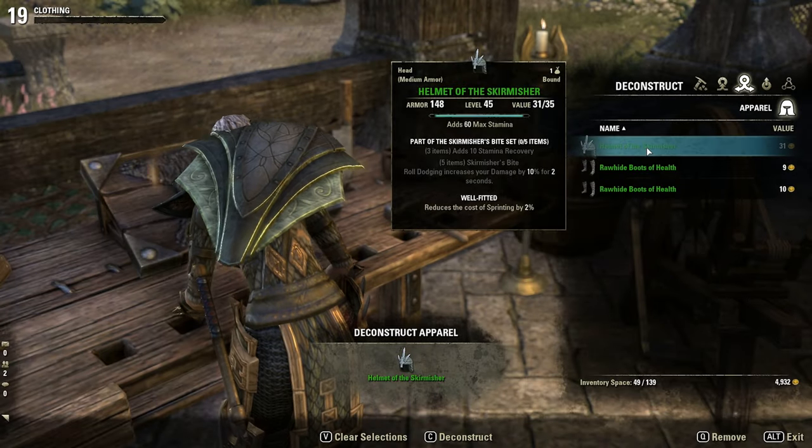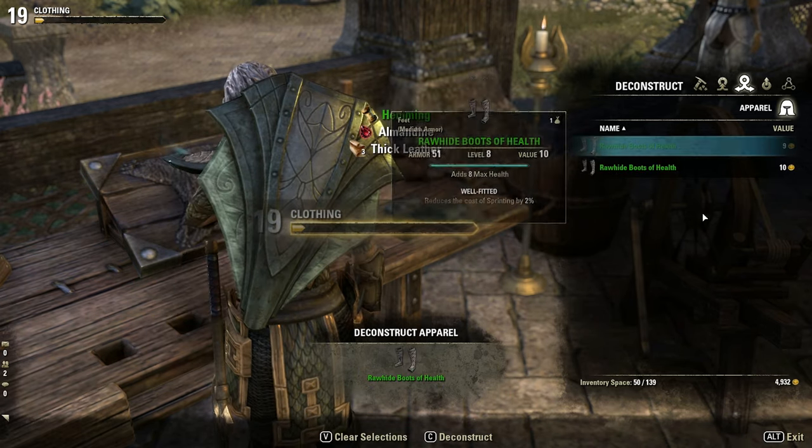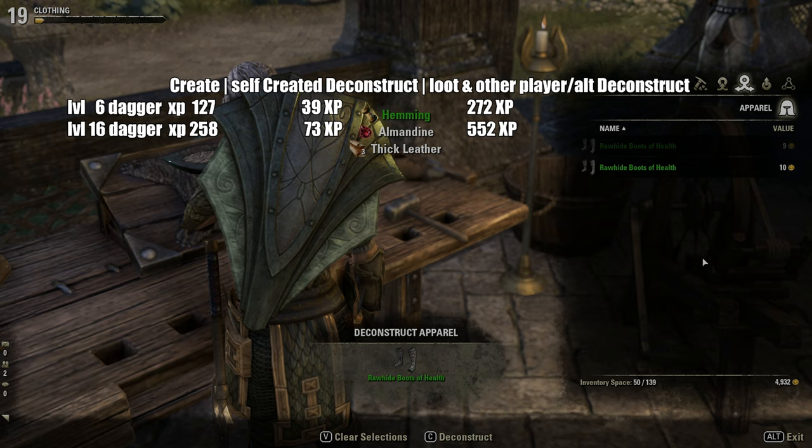Let's move to deconstruct, which is last in this guide but definitely not the least in XP gain. An example: yes, creating items is a good chunk of XP, but using deconstruct with item drops, quest rewards, or other players' crafted items doubles that XP gain. The only thing to avoid when creating a lot of items is deconstructing your own items, as XP gain is heavily reduced. The game wants us to trade crafted items with other crafters — that's the reason you will see players in chat asking to trade 50 daggers, for example.